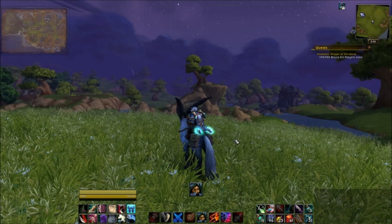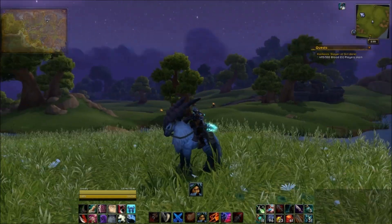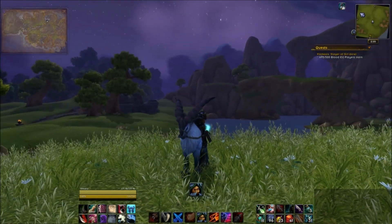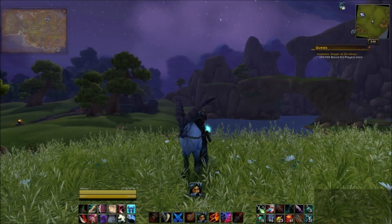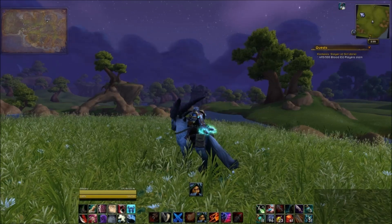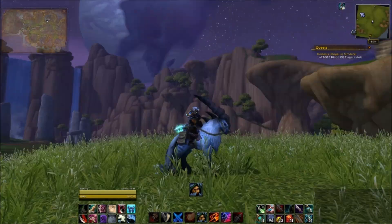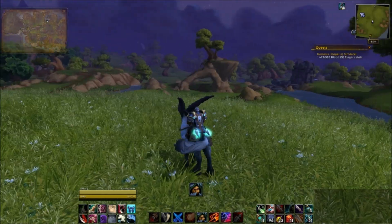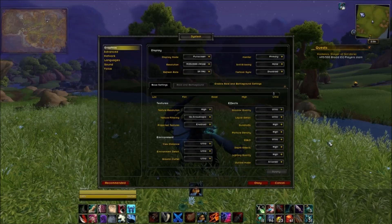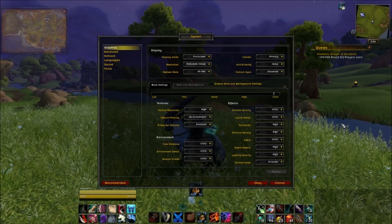I want to show you guys what I've got right here. Now this is on ultra — as high as it will go, everything. The only thing I don't have on right now is anti-aliasing, and I don't use it because at 1080p and above it's really kind of pointless. It doesn't help enough to make that big of a difference, and in World of Warcraft it's really not that big of a deal. Everything is on ultra, cranked up as high as it will go.